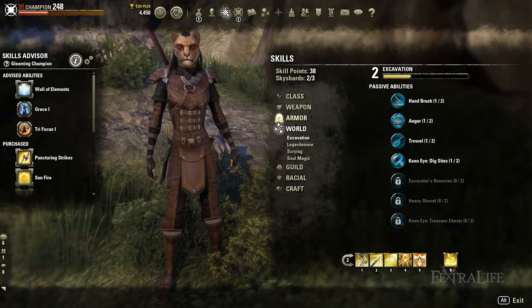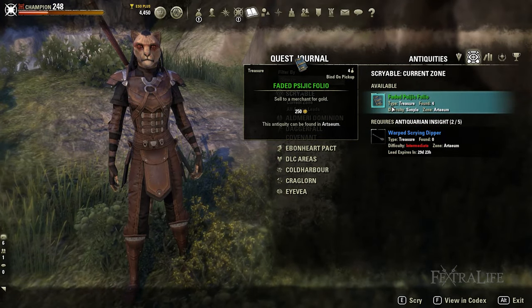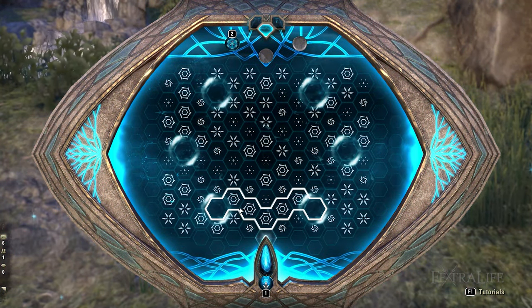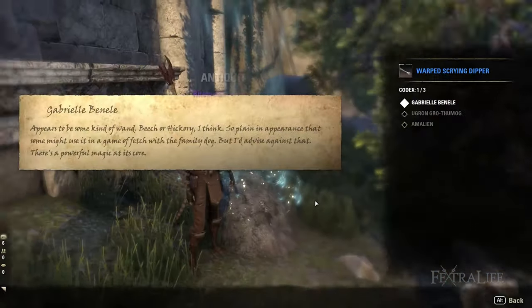Well, that's it for our Mythic Item Guide. I hope this helps you find all the Mythic items that you need. Be sure to check out the Elder Scrolls Online Wiki or visit our Twitch channel if you have questions about the game. What are the Mythic items that you're most interested in getting? How is your lead hunting going so far? Let us know in the comments below.